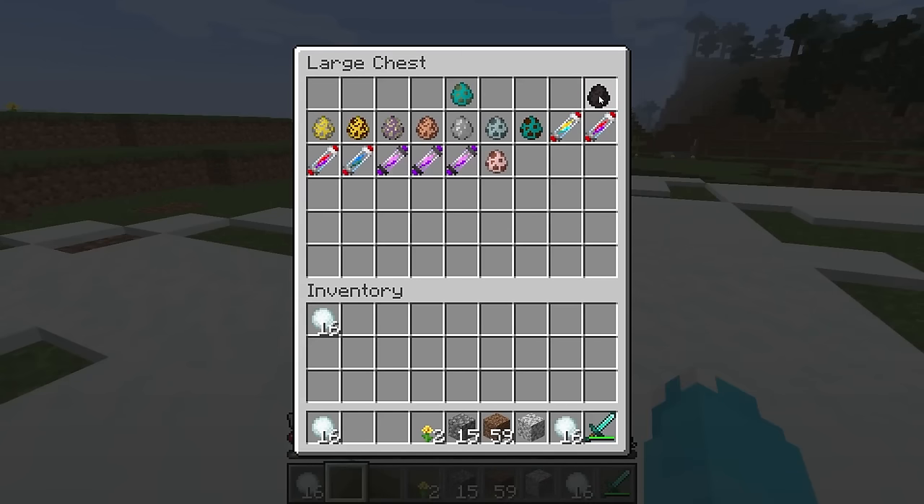Have you guys ever seen a mutant drowned before? He looks like a mutant zombie but with a trident. Get him guys — he's so powerful. I already have one heart from him. His design is awesome — he's green. Luke, this is the perfect mob for you. He dropped a trident and it does nine attack damage — that's better than a diamond sword. That's mega powerful, we could take on anything with this.